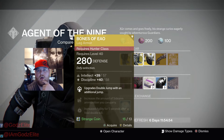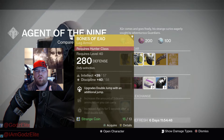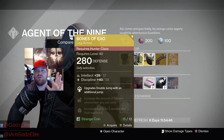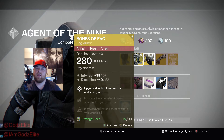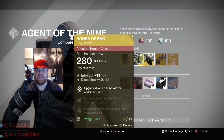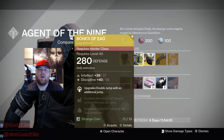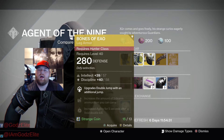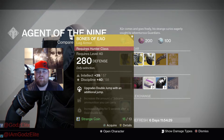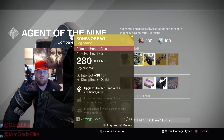Next we have the Bones of Eao. I love them — I don't use them a ton on my Hunter anymore, but I put them on if I'm feeling nervous about doing the relic for King's Fall. Sometimes I just don't feel my jumps, so I'll use them for that safety. I also use them during the jump puzzle in King's Fall and in other raids where there's a lot of jumping, just for the added safety.